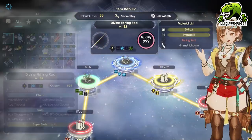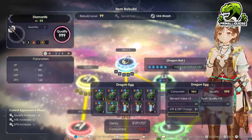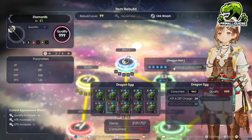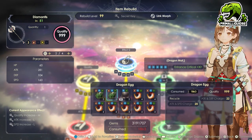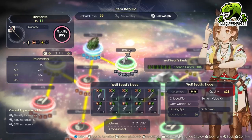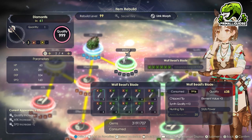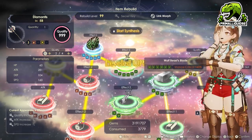Once the weapon is finished, we are going to rebuild it so we can unlock the final traits. We need to filter by the element we need and scroll down, making sure we only use the correct amount. We need five ice, so we're going to use literally just five. We want to keep the weapon level as low as possible. For example, we only need six wind for the final critical buff — using the Wolf Beast's Blade would set the level to 61, but using the alternative still gives us the skill at only level 58. That's why we use that one.